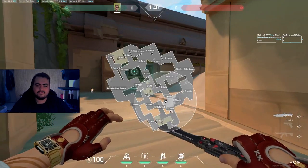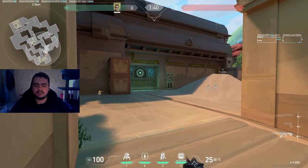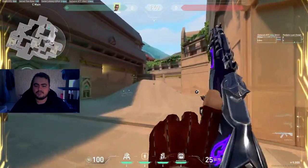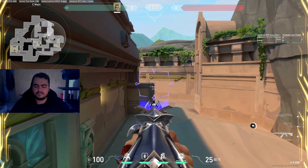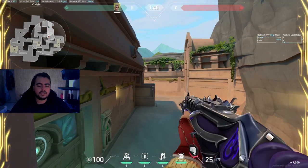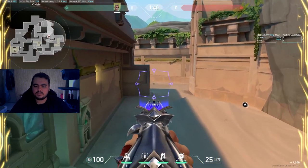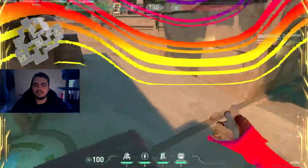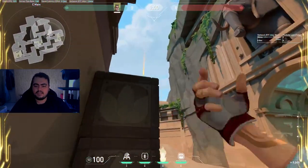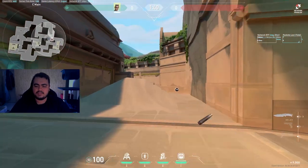With team support like Breach stunning that area, go for this teleport up here — especially good if you have a smoke on top from Brimstone, Omen, Harbor, Astra, or any smoke agent. Sit here and hold this beautiful one-way angle down there, which is a huge advantage. Once you get the kill, drop back to safety and go for another kill with the headshot angle, then try to run away.